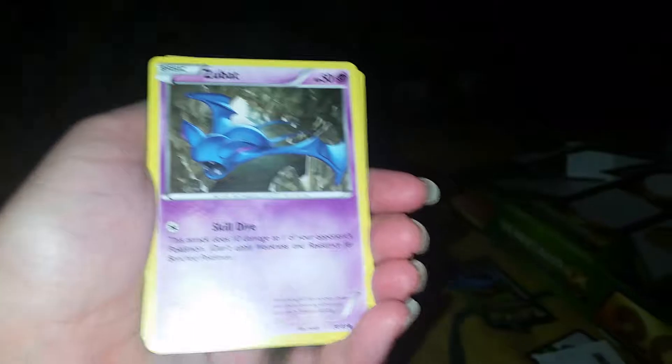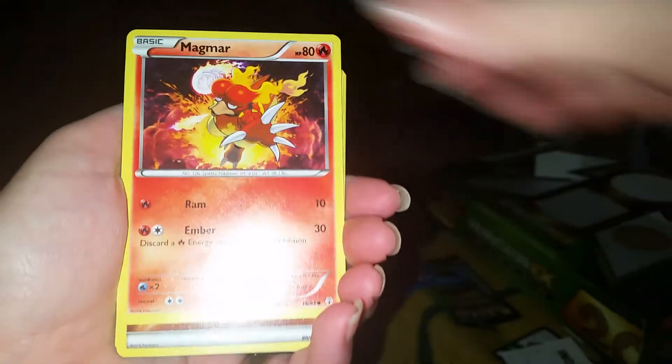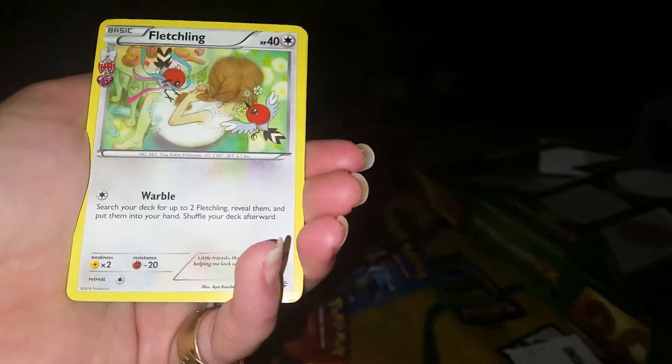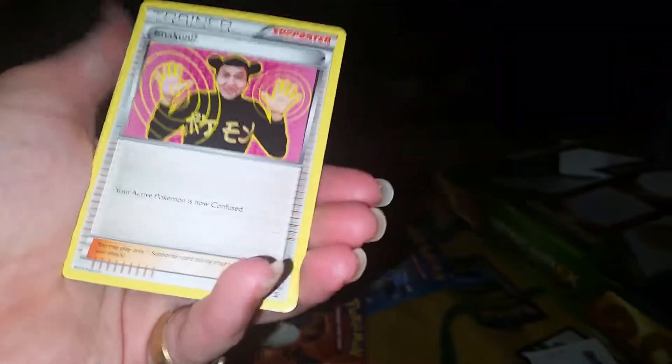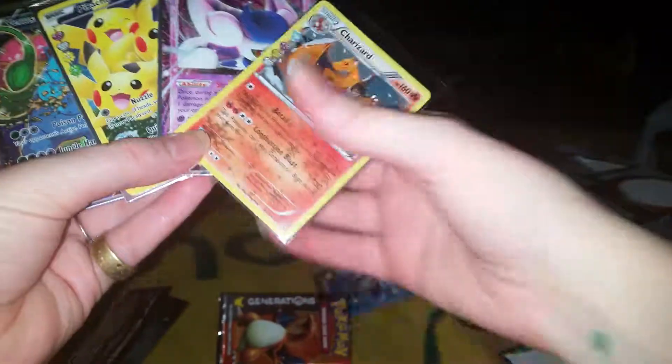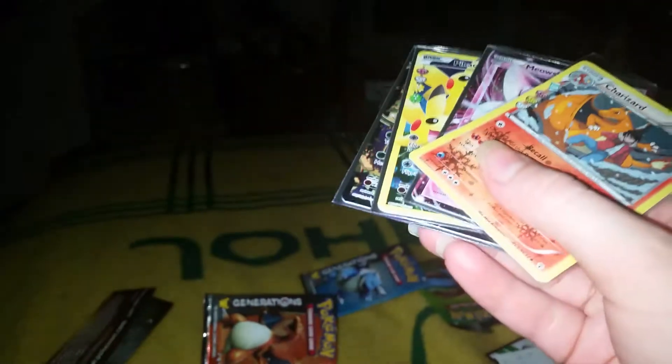Last pack — let's see if I actually get something from this one. I don't have too many EXs from the set that I've had to either trade for or... probably nothing on this one because I don't see nothing. Fairy energy, Zubat, another Magmortar, fighting energy, Roost, double coalescence energy, Frost Lass, Snorlax, Flitzling, Graveler, Imakuni. Not too bad a box — I got two hits from four packs and a nice Charizard. Thanks for watching.